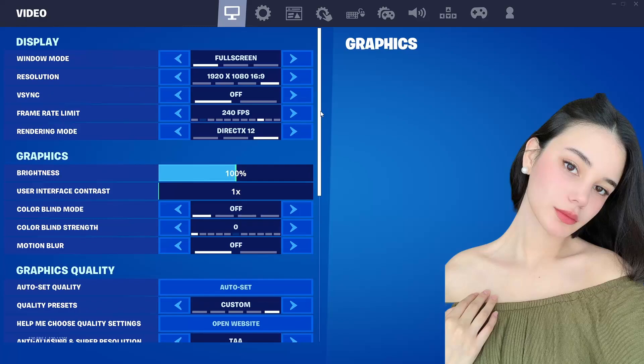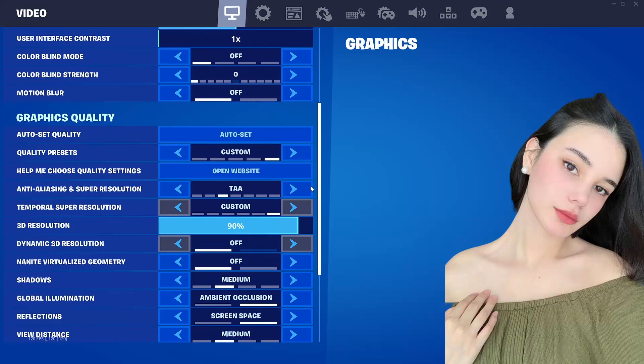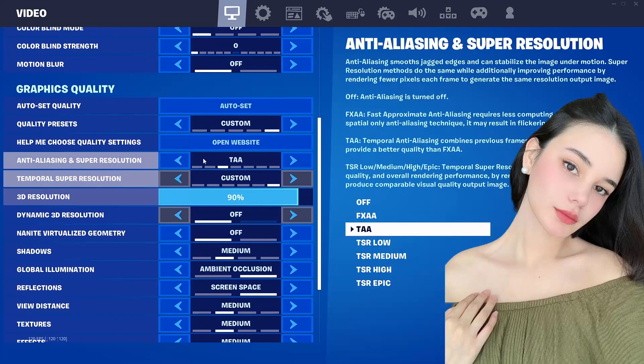Even though your graphics card can give you 300 or 400 FPS, if you have a monitor that doesn't have that capability, you're just going to see 60 frames per second. So keep that in mind. The rest of these settings are pretty much default.